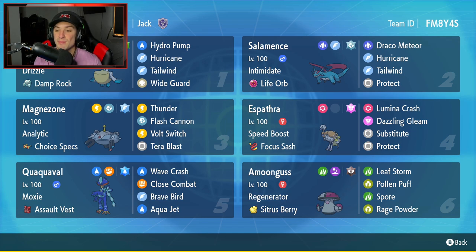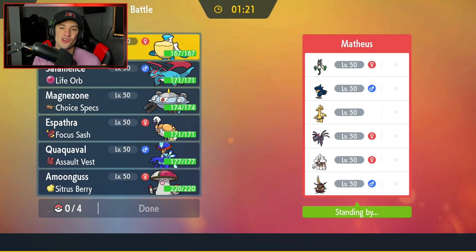Final Pokemon is Amoongus as our support, but this one is a little different because it's rocking Leaf Storm, so we can throw off opponents with some big damage - 120 base power plus STAB. The other moves are Pollen Puff, Spore, and Rage Powder. If you want to run the team yourself, the rental code is in the top right corner. Let's hop on the ranked doubles ladder and grab some wins with this Quaquaval and Espathra routine.